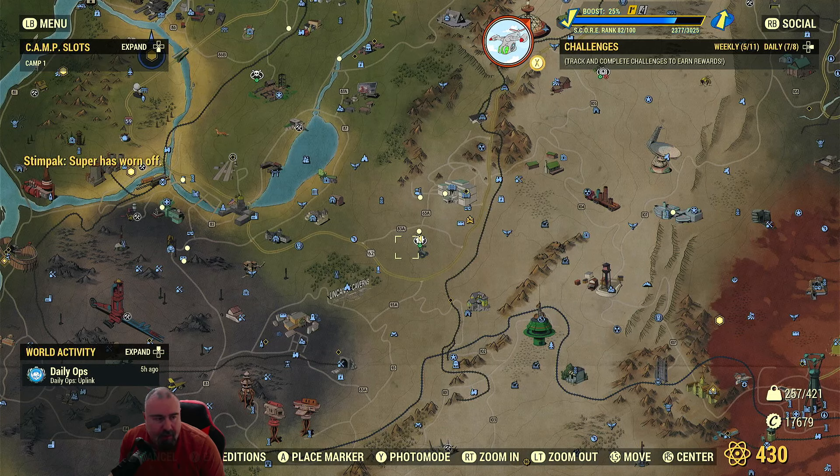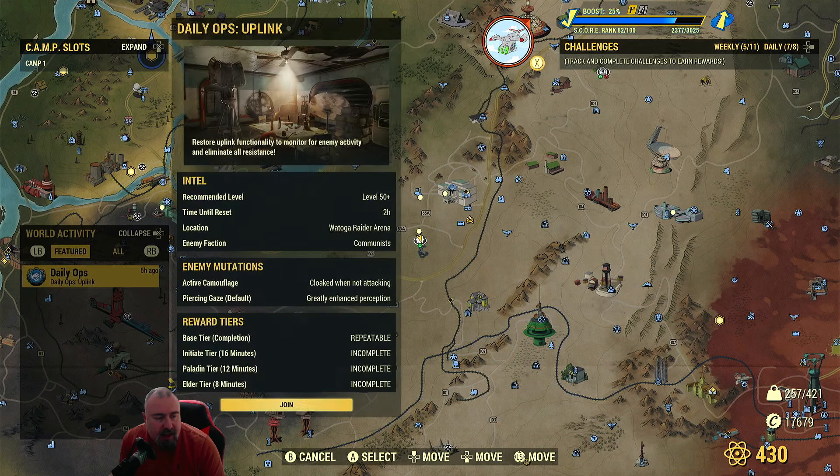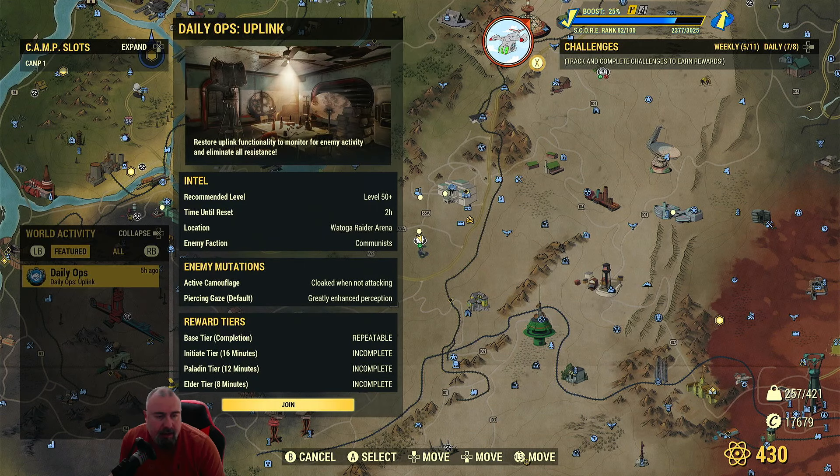So you come to the map and then you press the button up, and then you'll see it says Daily Ops. Click on it and you'll see there's lots of different things to do. This one says restore uplink functionality to monitor for any enemy activity.